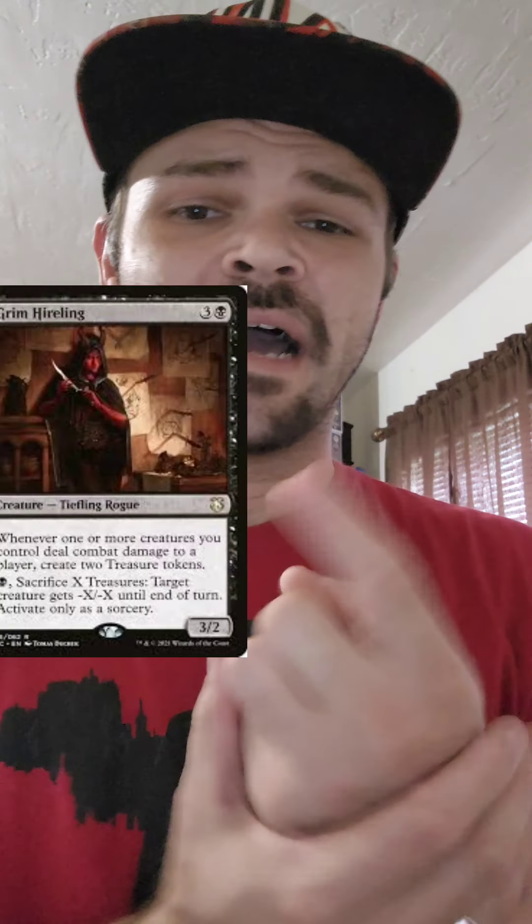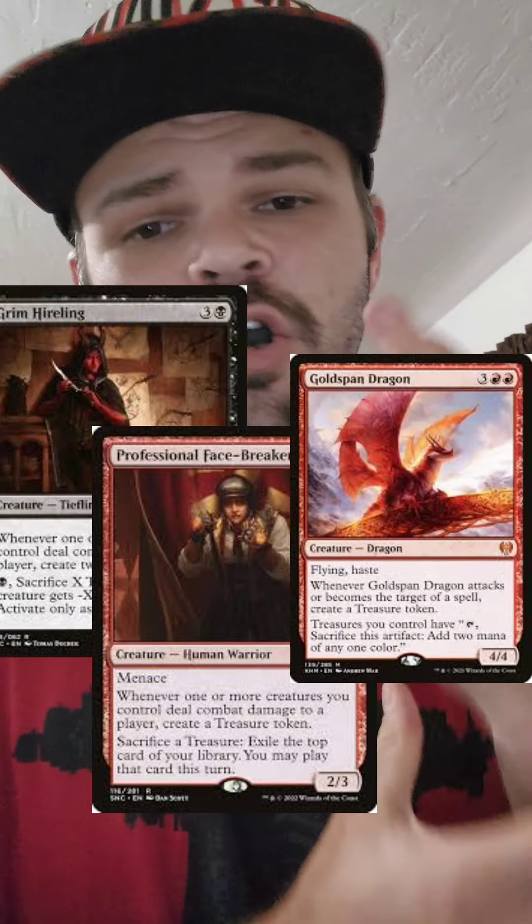We're also throwing in a treasure-making package. We got Grim Hireling, Professional Facebreaker, Goldspan Dragon, and Curse of Opulence, which makes gold. You already got some double strike in there, so we're making double treasures on most of those.